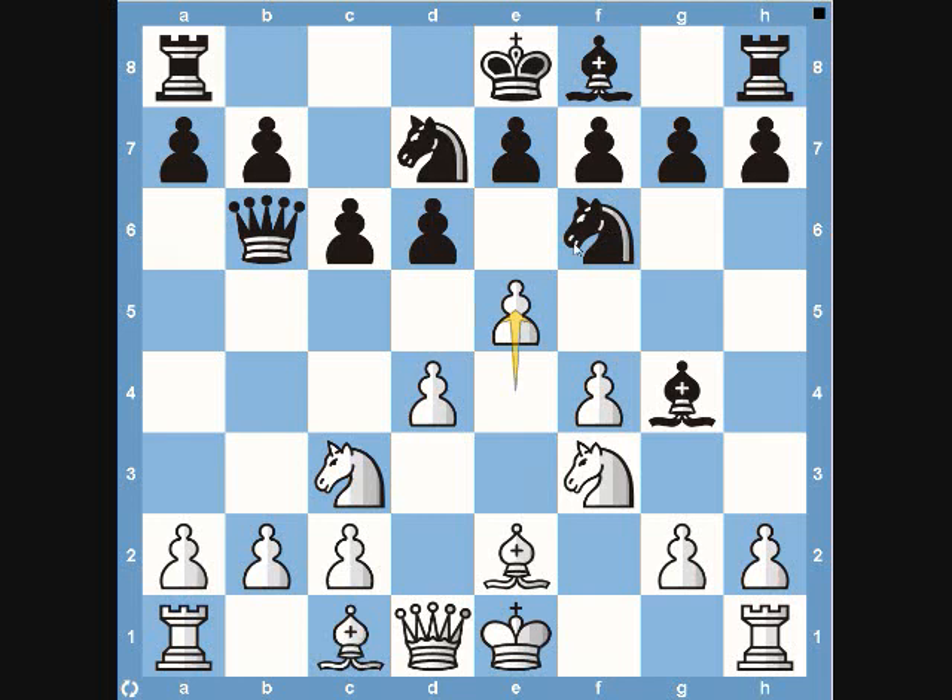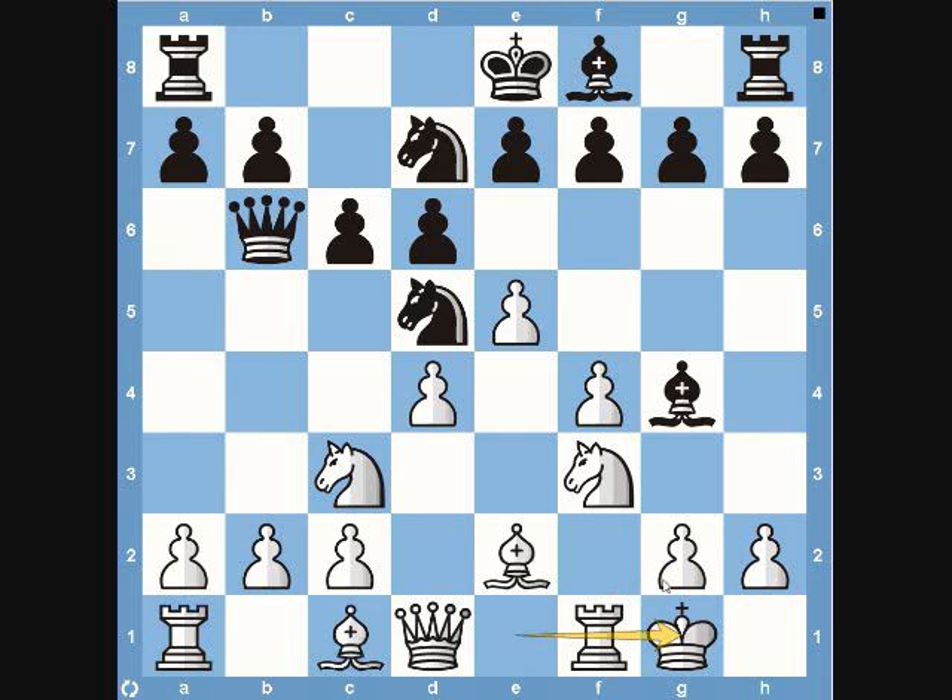Black takes on c3, giving white doubled pawns. Doubled pawns on c5 are not nearly as bad as on the a or b files — obviously you never want doubled pawns, but you'd rather have them near the center. Tal likely looked at this and thought it was okay when he played e5. Black then plays pawn to e6, needing room for his bishop to get out, otherwise the king gets stuck in the middle.